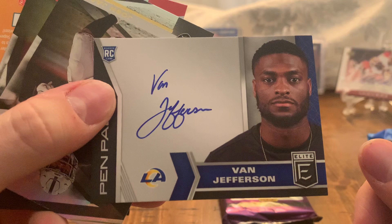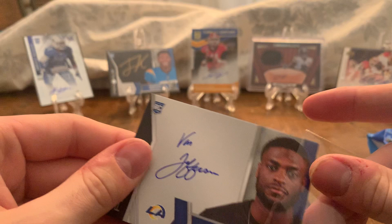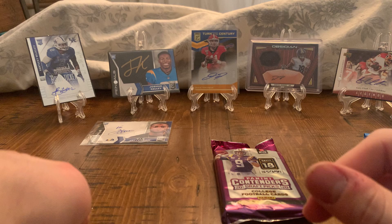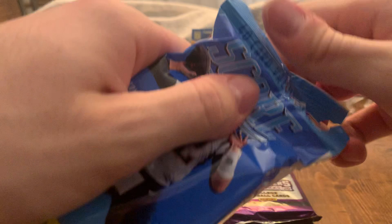Van Jefferson isn't too crazy, but he had a decent year — he's got a nice sig there. Wow, pretty solid man. That is insane. Of all the packs that I could have picked, I picked the Pen Pals pack. Regardless, that's a W right there. And then let's see what we got remaining. Josh Jacobs, Travis Kelce — that was pretty crazy. Not a great rookie, but definitely not a scrub. He had a couple of nice plays.